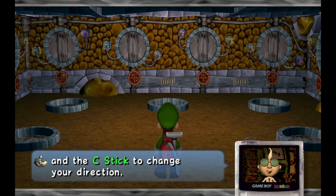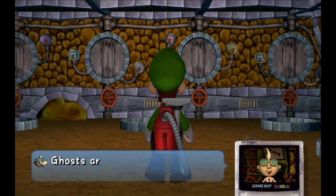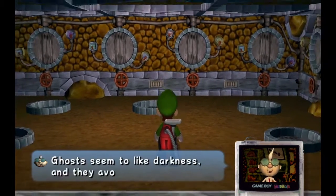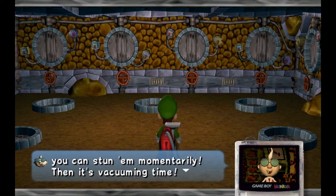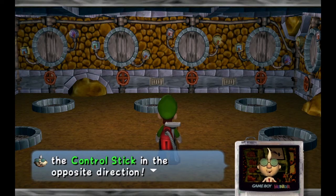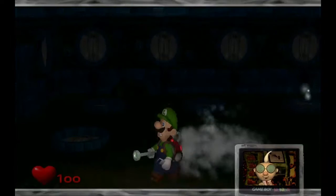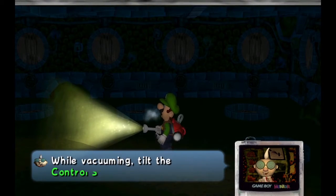The left analog stick is to move around; the C-stick just changes your direction. The professor says there are mysterious things you can't hide from in a conventional way — how is a vacuum conventional? You need a little bit of darkness and then use your flashlight. If you hit them with the flashlight, they'll stun. When you see your chance, hold the R button and tilt the control stick in the opposite direction. Orange ghosts are basically the Goombas of this game.